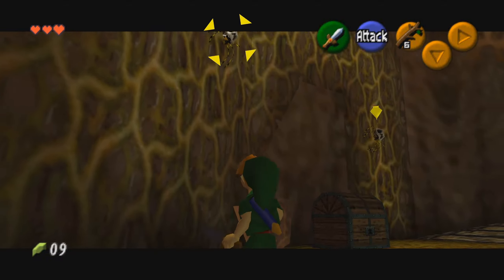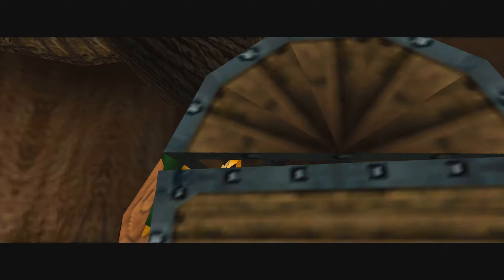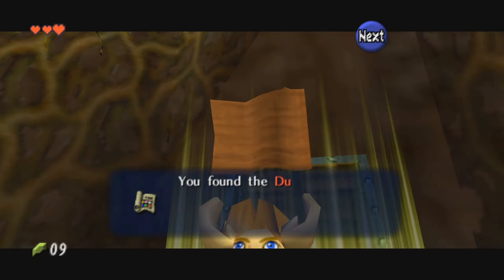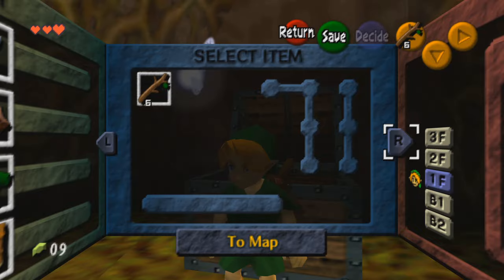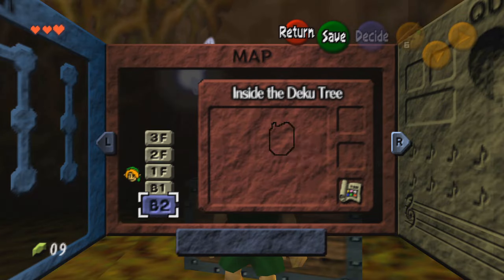Keep working your way up and around in a clockwise direction towards the top of the area. Eventually you'll come across this wall with some vines and some spiders on them. If you try to climb this now, they're just going to hit you off the wall, so instead let's just open the chest and see what we can get from it. With the dungeon map now acquired, you can go into the menu and see a map of the entire dungeon, showing the rooms and a blinking icon on the room that you're in.